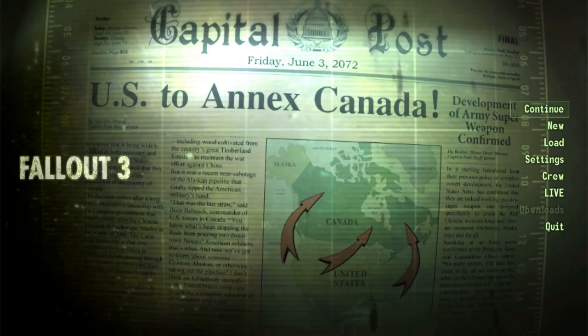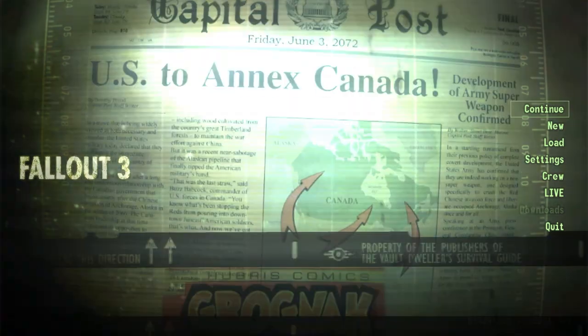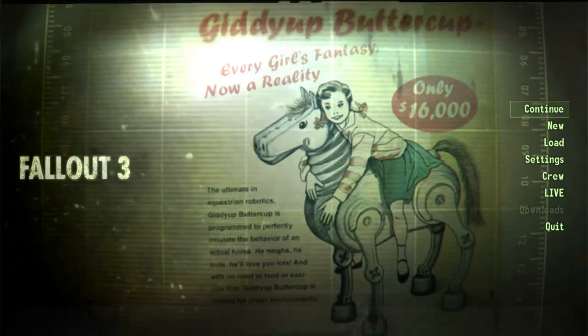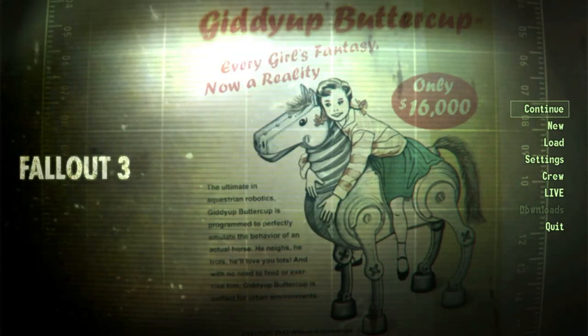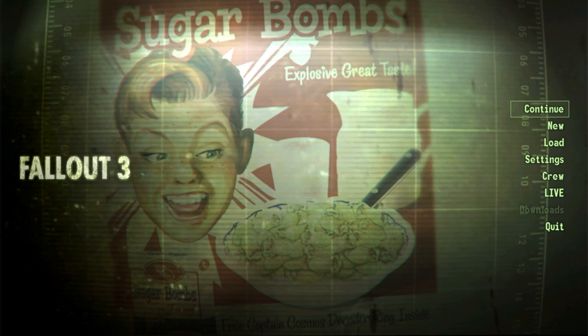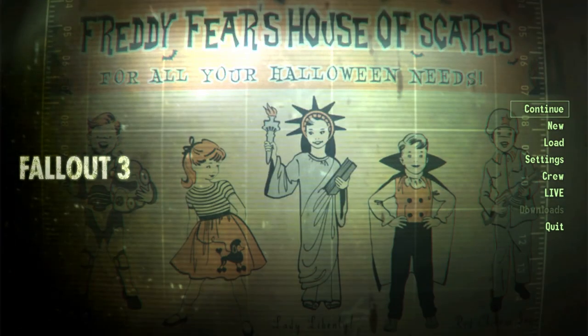What's going on guys, back at it again with another Fallout 3 video. In this one we're just going to continue on with the story. We did get a couple missions in the previous playthrough before I did a hard reset on my character, so we're going to be avoiding those for a while — the one with the giant ants and the other one with Moira Brown, the Wasteland Survival Guide. I just want to get to the point where I was in my last playthrough. If that's something you guys are interested in, do me a huge favor, drop a like on the video and subscribe to the channel.